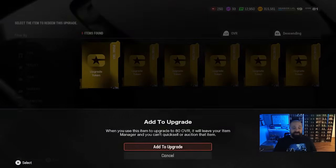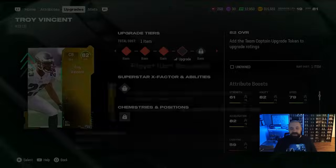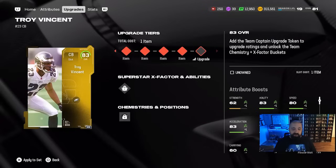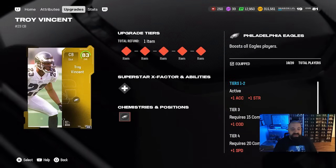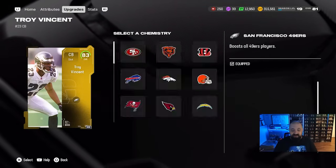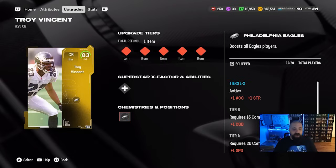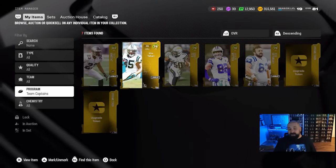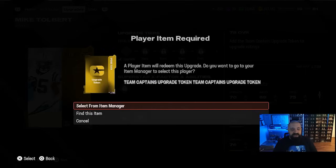Metas will change, theme teams will change, and positions of need will change throughout the year — so it's good to know these decisions are not final. If I get tired of Troy Vincent or EA gives out a bunch of free cornerbacks from various promos, I can downgrade this item, get my tokens back, and place them into a different team captain depending on my needs. So I'm going to max Troy Vincent to 83 overall and use the remaining two tokens to bring Mike Tolbert up to 80 overall for now.